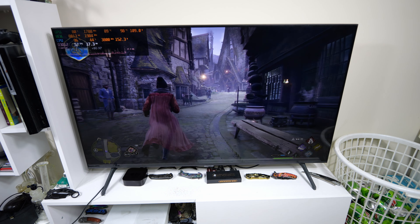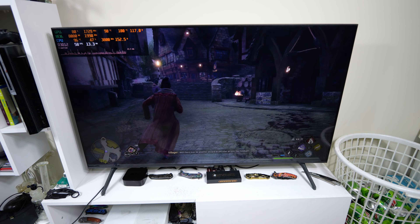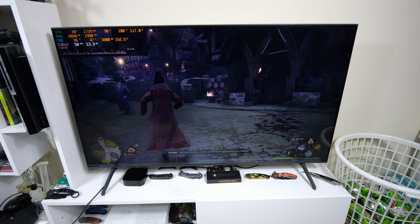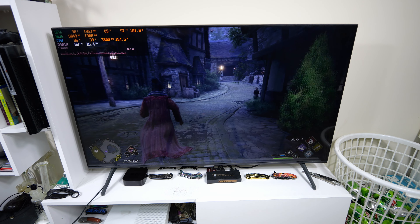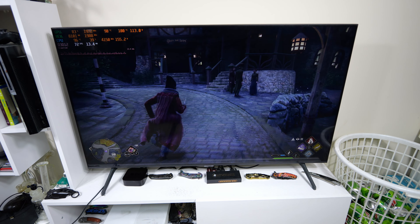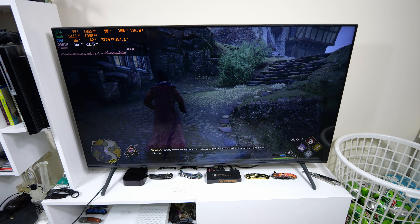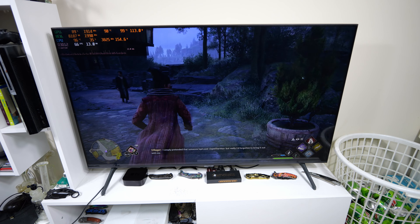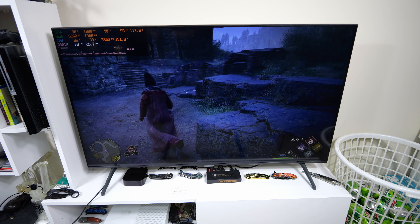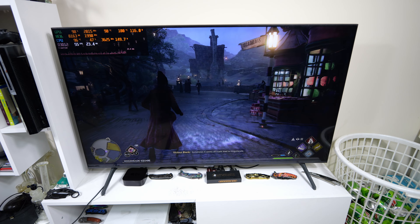That made it drop to 50 — but still, not that bad. And now it's nighttime. Maybe night is harder to run because of all the lights — maybe that's why. Because when I was running around it was daytime and I'm like, why is it all of a sudden dropping now every once in a while? So it seems like my settings can't always get 60 everywhere, but still pretty close.